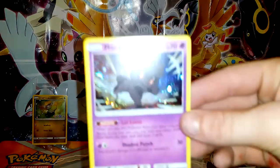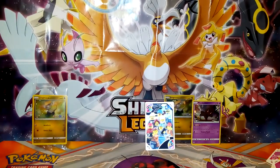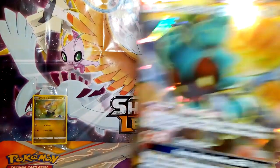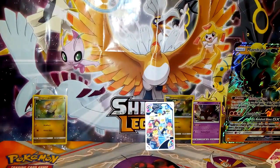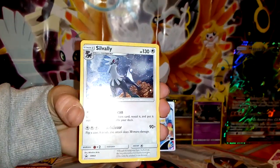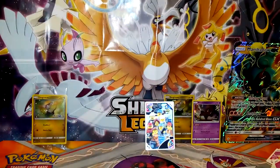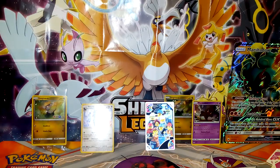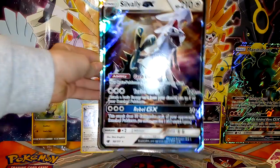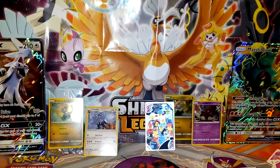Out of my box you get this really cool Marshadow hollow — put that to the back — and then this jumbo Marshadow GX gold card. In Emily's box you get this hollow Silvally — shake it a little bit to show the hollow off — and then the jumbo Silvally GX jumbo card.